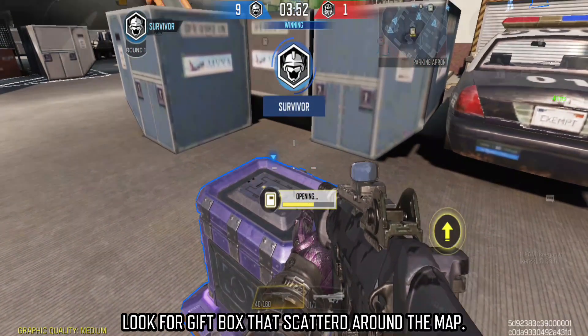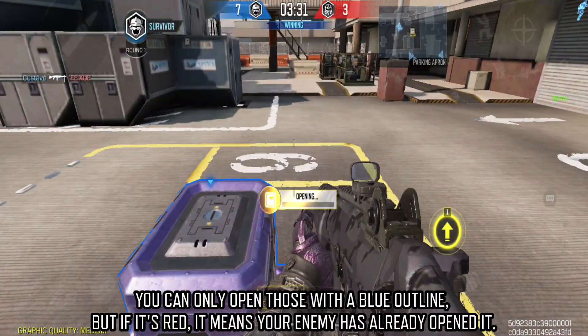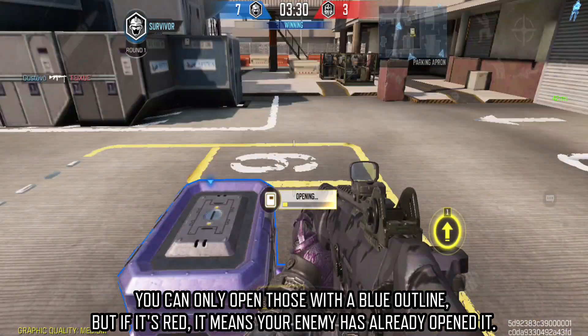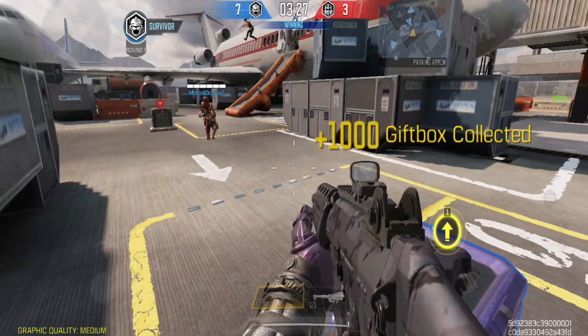Look for gift boxes scattered around the map. You can only open those with a blue outline, but if it's red, it means your enemy has already opened it. It is also displayed on the mini-map.